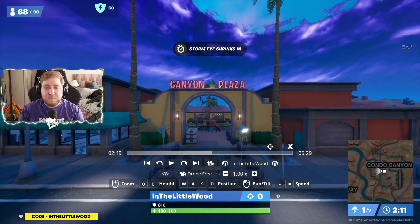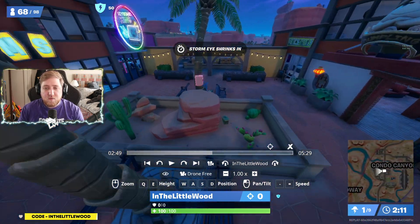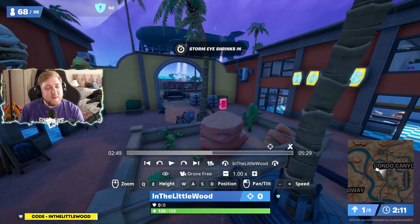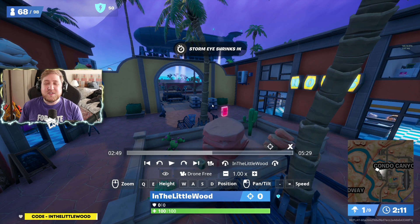The third and final one is if you just go through the Canyon Plaza sign — on the rock in the centerpiece right here is where you can find another one. And that's your three. If you found this video helpful, be sure to subscribe to the channel, and definitely feel free to use code thelittlewood in the item shop. I will see you all next time — bye-bye!